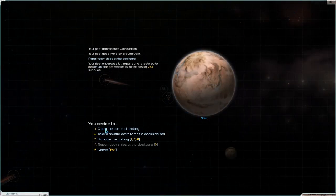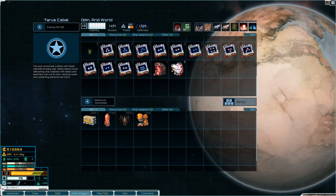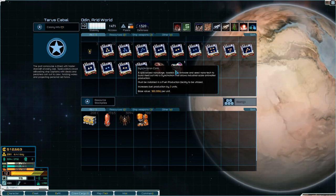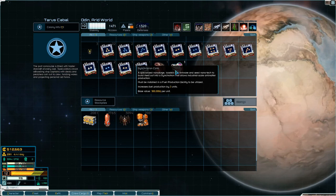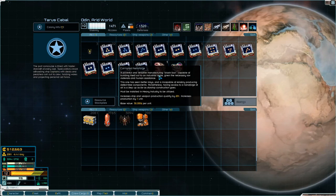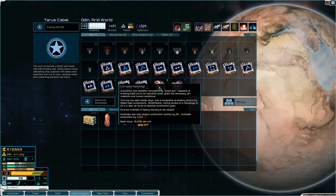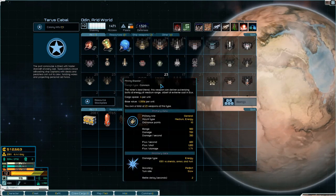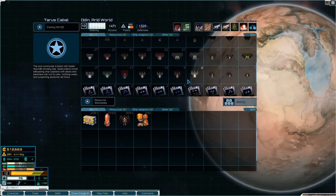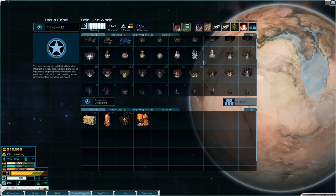Let's have a look at our storage. Do we have a synchrotron core? I don't want a corrupted nanoforge in there — I want a pristine nanoforge in there. We'll save it anyway.